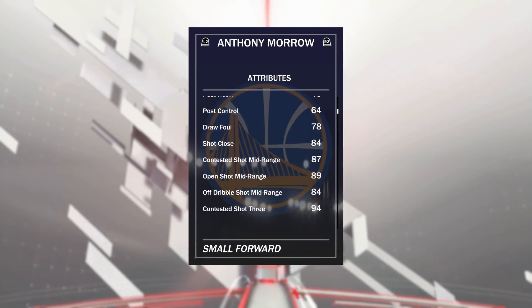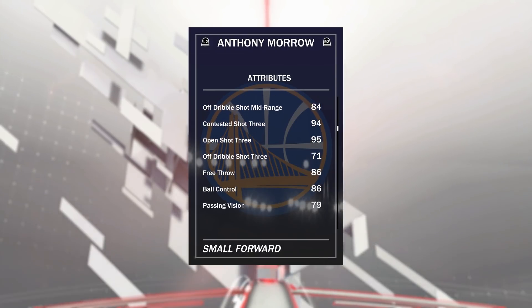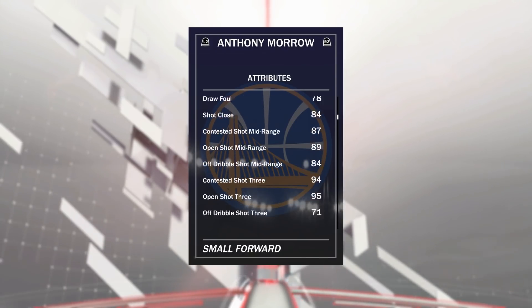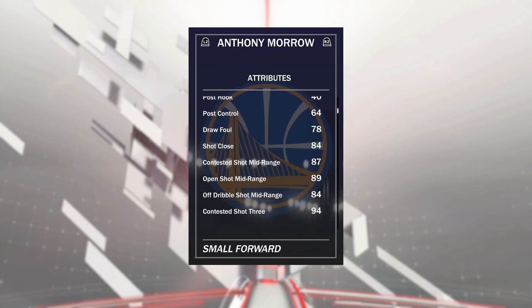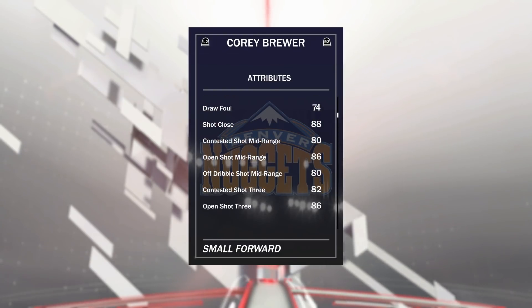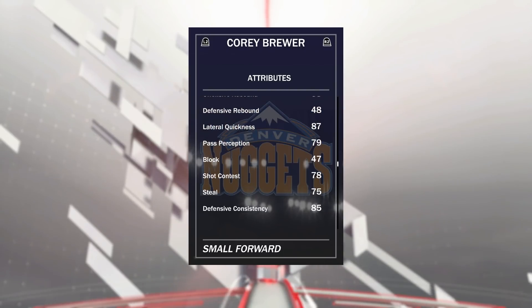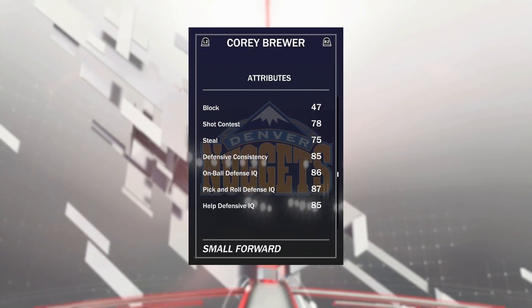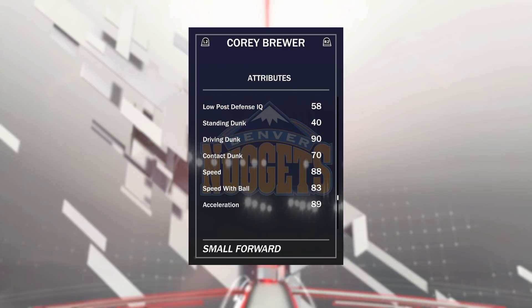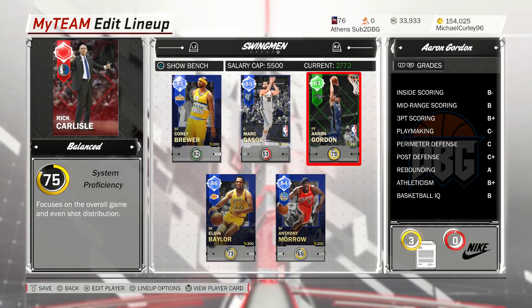Anthony Morrow has a 95 shot three, 94 contested, but off dribble only 71 — that's a bit of a problem, which is why he's not playing at the one. He also has ball control of 86. Corey Brewer has 100 driving and flashy dunk tendencies, 86 shot mid, 86 shot three, but not the best ball control, not great rebounding so he's not playing at the four. He's got a 90 driving dunk, 88 speed, 83 speed with ball, and 89 acceleration. These three cards are insane.